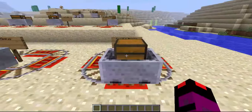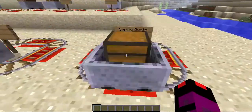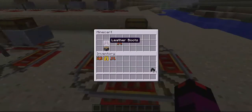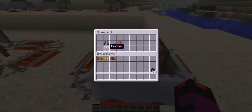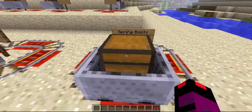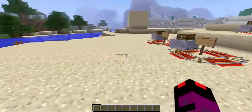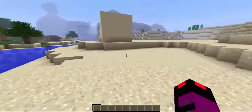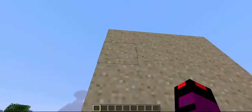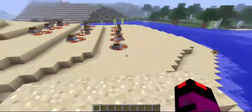The next ones are super cool — these are called the spring boots. All you need to make them is one leather boots and a piston. You get the spring boots. All you need to do then is wear them and you get a six-block-high jump. I'll show you how high you can jump with it — that's one, two, three, four blocks. You can easily scale this. That's how cool this is.